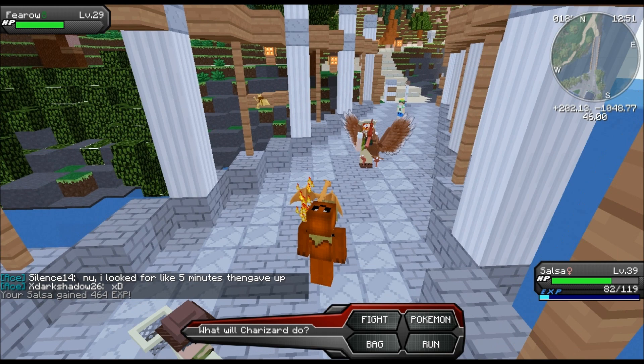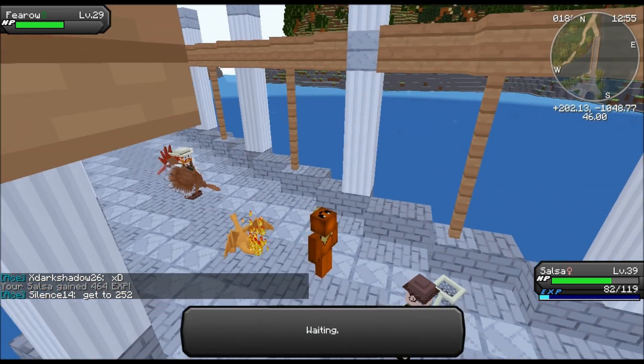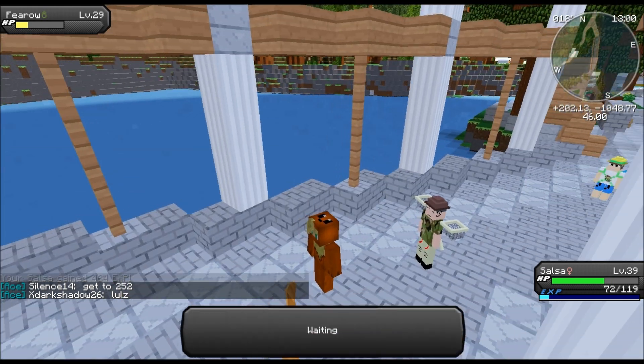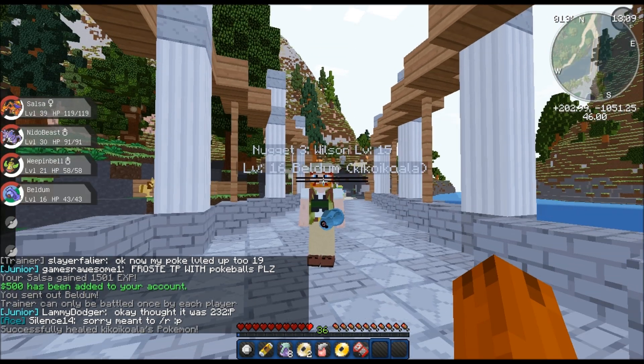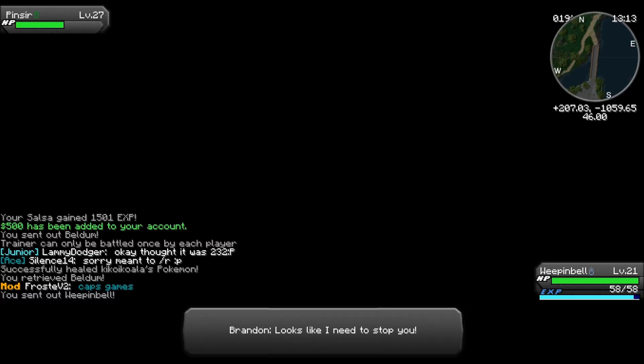Salsa is gaining easy experience here, so I feel kind of bad just using him. I don't want my team to be the weakest link with him being the strongest one. But that's kind of how it ends up in the beginning of Pokemon games, always. Weeping Bell needs some leveling.